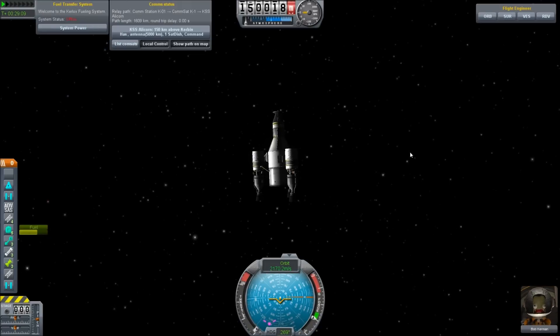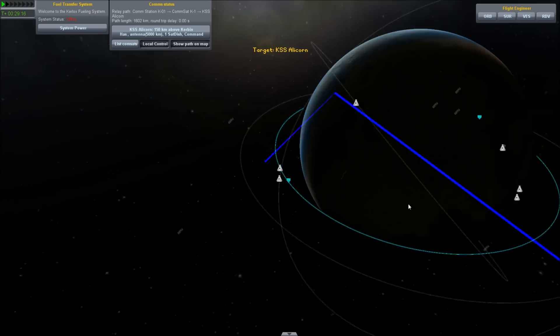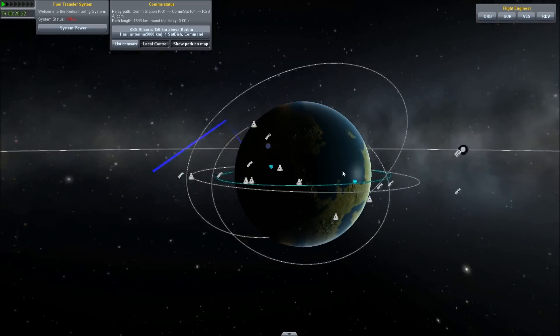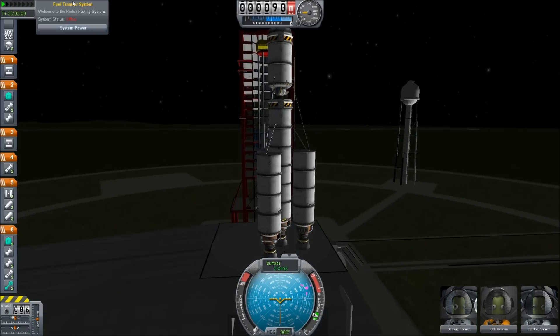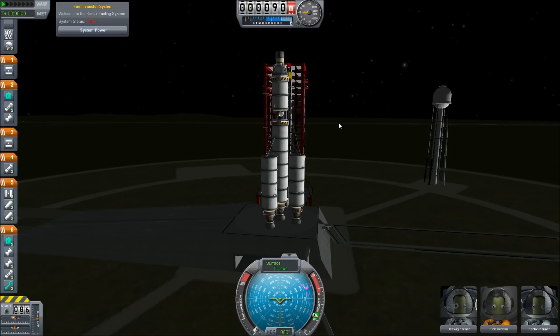Want to see something that's just plain creepy? Here's Bob in the KSS Alicorn orbiting Kerbin. But here — Stars World 2 on the launchpad with Bob Kerman piloting. I think I might have a Bob Kerman clone factory somewhere, and I ain't even mad. I'm going to just send up as many Bob Kermans as I can, put them all together in one place, and have a big Bob party. To that end, let's launch.